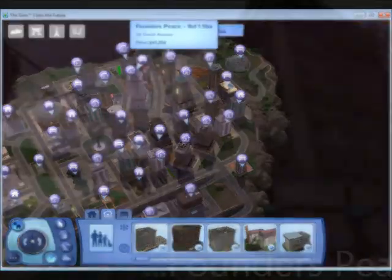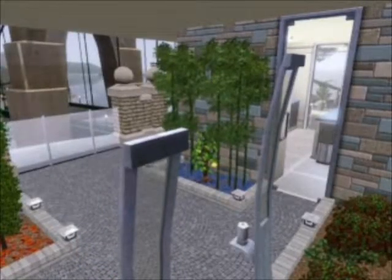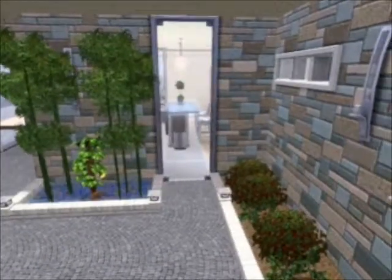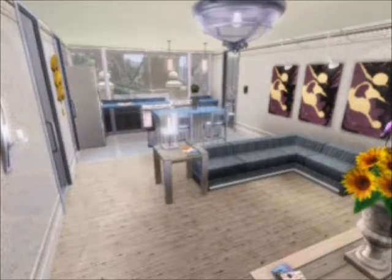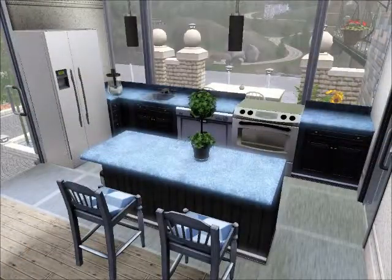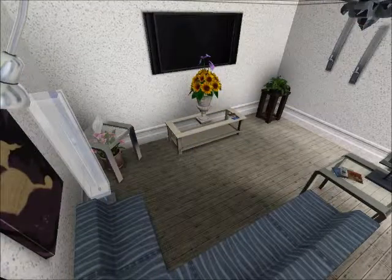So the second one is Founders Peace, located up at the top of the map. This has just an entry area that wraps around, which could be a garden — that's what I usually use it for when I play. The living, kitchen, and dining area are connected because this lot is actually really, really small. This is a screenshot of that entry garden again. You have the kitchen here, which has a view out to the bridge.